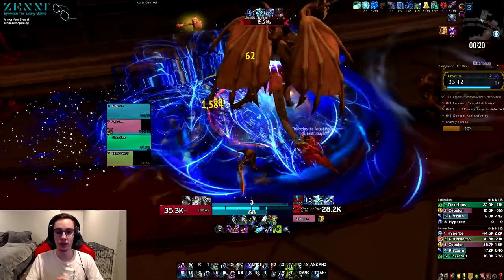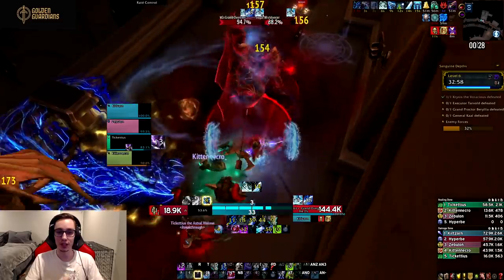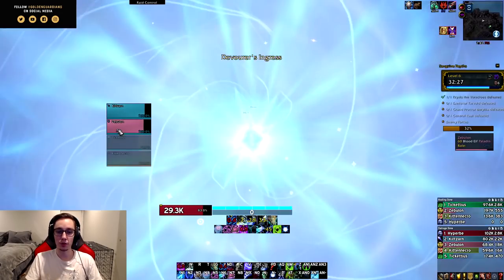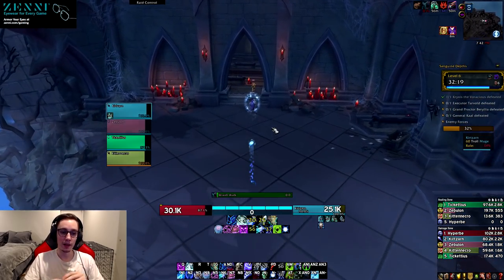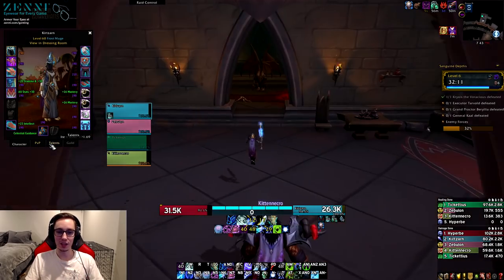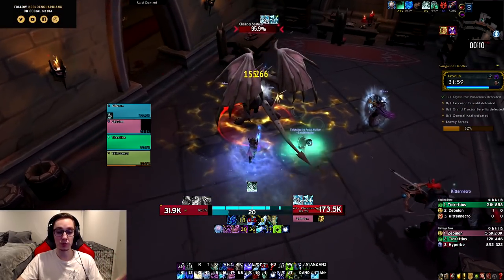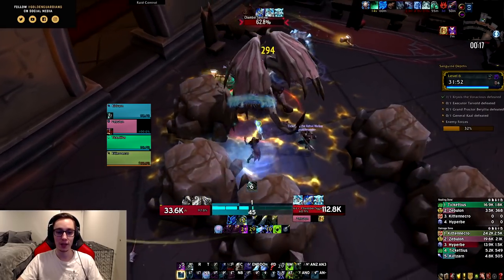Frost Scythe shouldn't be the go-to talent for two or more targets, but it should have a place. Currently it does very little damage and doesn't interact with Death's Due stacking. For example, if dropping Death's Due and using Frost Scythe gave one stack of the strength buff per target hit, you'd reach max strength in two Frost Scythes — giving it a niche for Night Fae in AoE. In the level 45 row, Glacial Advance poses a weird dilemma because it has a cooldown.